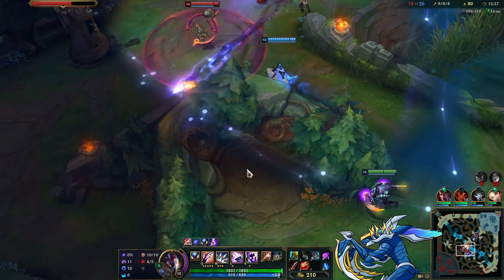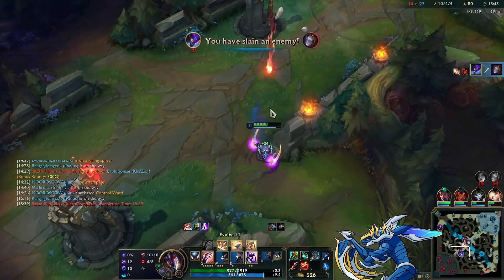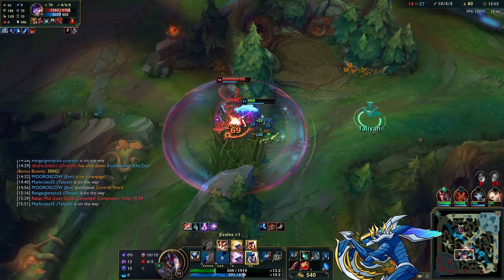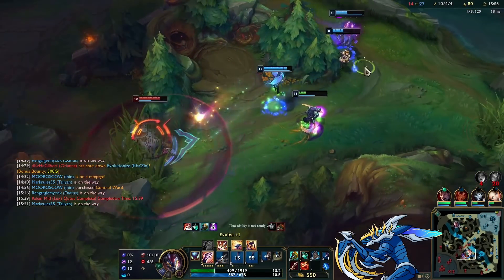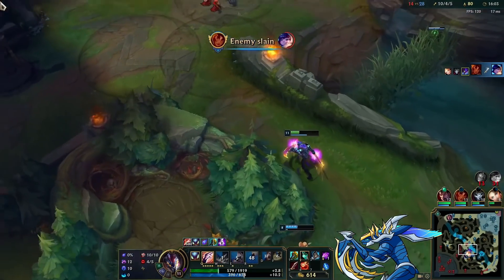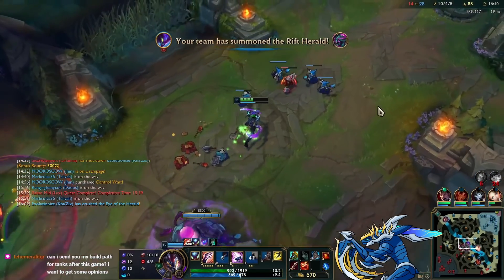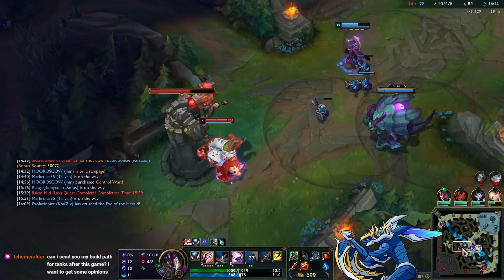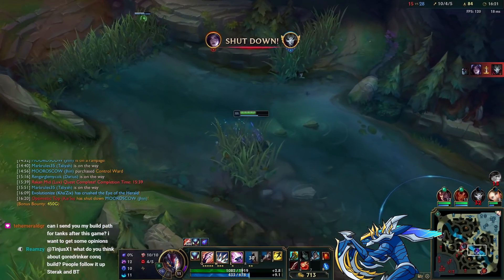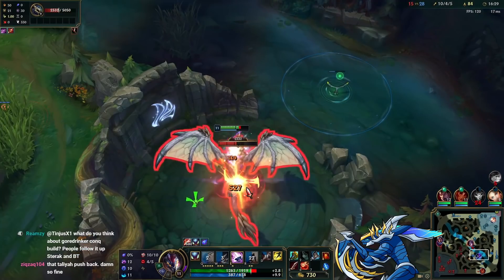With the extra health from Divine Sunderer and Kindlegem I can just tank a lot more hits than usual. Nunu drops his ult but I jump out straight away — he doesn't reactivate it in time and he dies. I evolve my R here. For this skirmishing playstyle you want to evolve R — the Q and R evo at level 11 is super strong, one of the best evo orders in the game. In combination with Divine Sunderer it's just amazing.